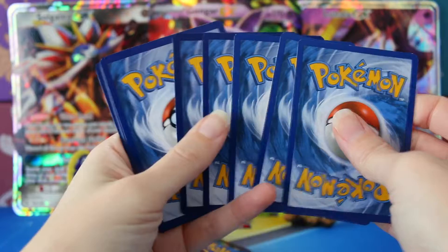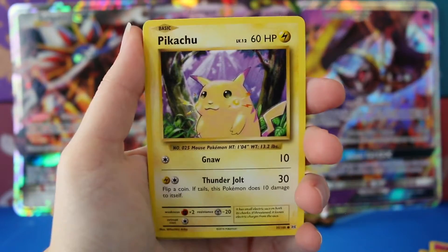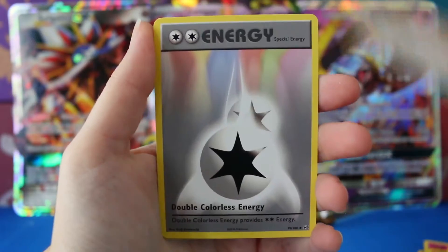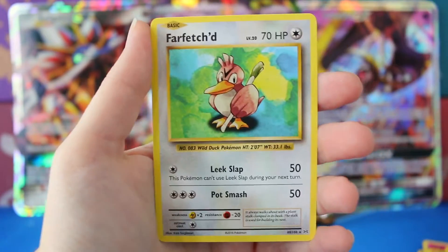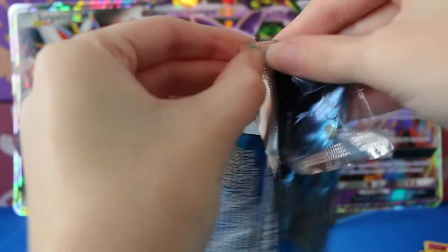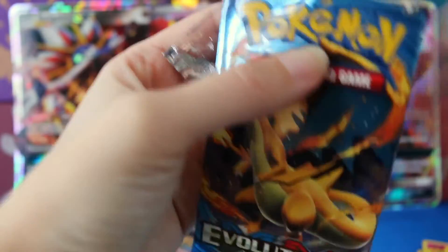I'm hoping I didn't pick six dud packs — that would be kind of funny. We have Pikachu, a Psychic Energy, Charmander. Surprisingly I'm still missing a Water Energy, which is so funny. We have a Reverse Metapod and a regular rare Farfetch'd — I think it's the only common card that I'm actually missing, and I've opened a fair few of these packs.